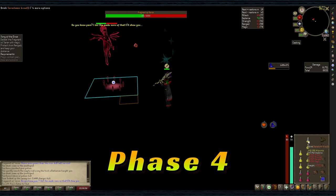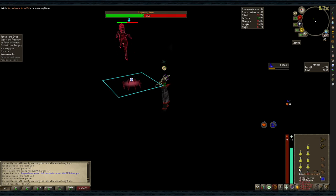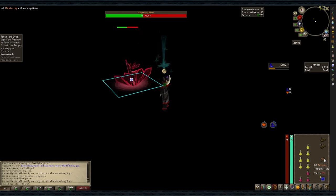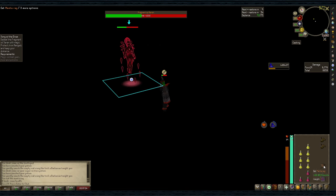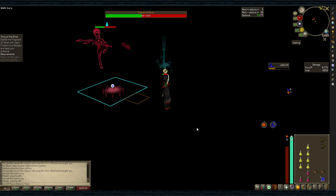Phase 4 is by far the worst phase, only because she'll pull you in — you can't run so don't try — and will hit you for your maximum health minus 1. So it's imperative during this phase that you're healed to full health or overhealed with brew or anglerfish.